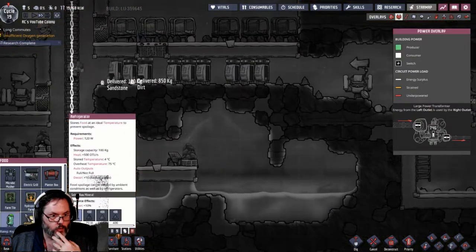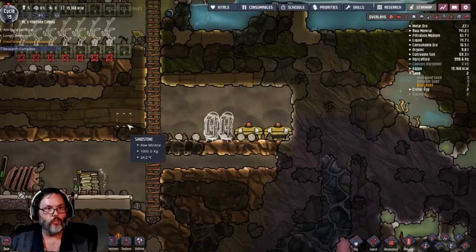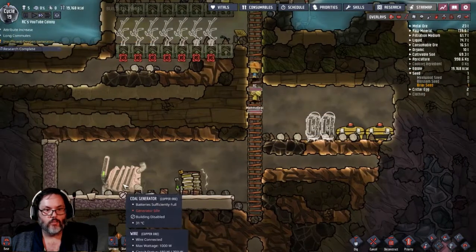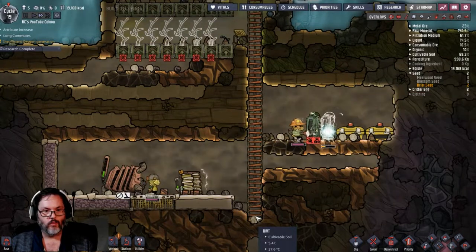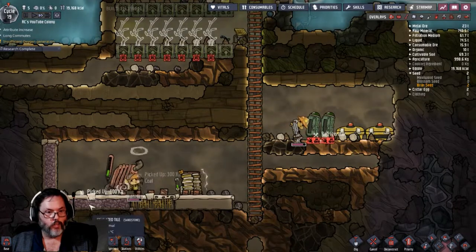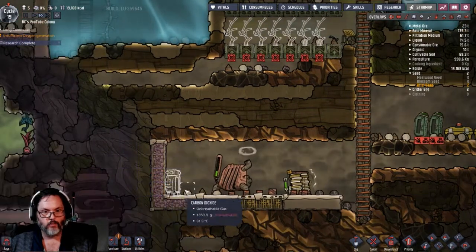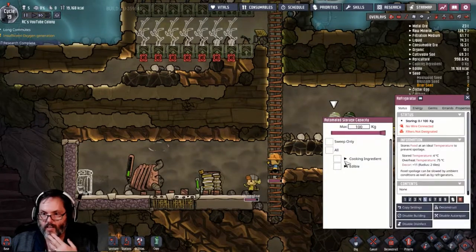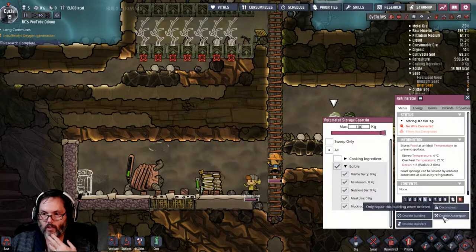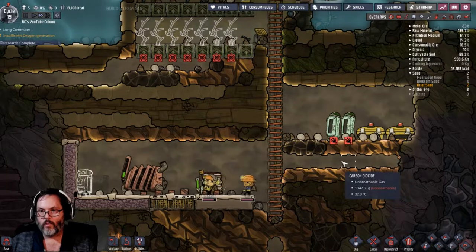Hydroponic farm, refrigerator - I'm going to go ahead and put a refrigerator down here. Let's put two of them. Enable the building. Awesome! We could also put a storage bin down here. Let's pause for a second. Cooking, edibles - this will be an eight. Copy paste - awesome.